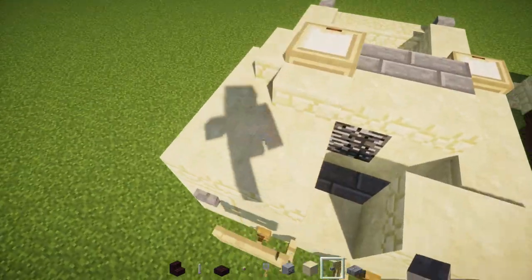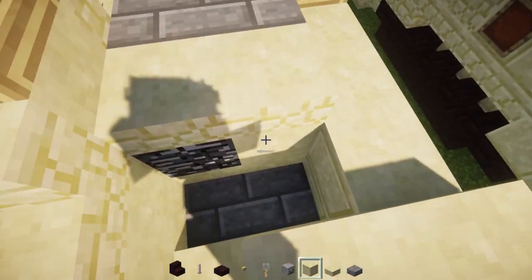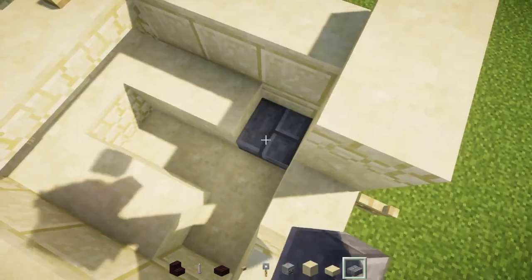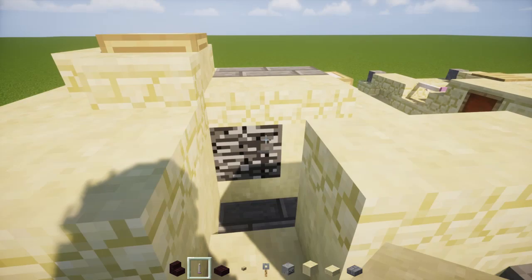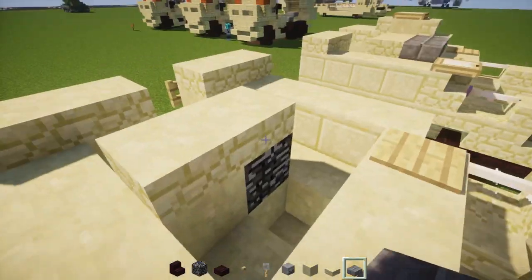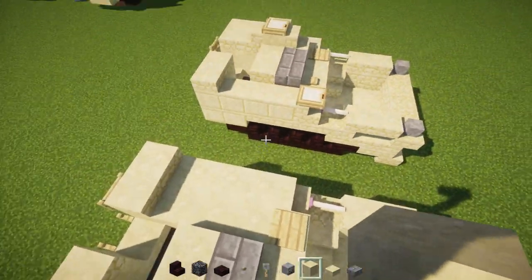Next we're going to have a sandstone slab — let's add two blocks to each side. In the middle there's going to be smooth sandstone, so that's kind of like an L-shape. Let me add the floor first: two stone brick slabs like that, and then smooth sandstone so there's an L-shape. I'm going to have bedrock right in that little nook, then two sandstone slabs, two stone brick slabs in front of that, and fill this area in with smooth sandstone — might as well fill the middle part with smooth sandstone as well.